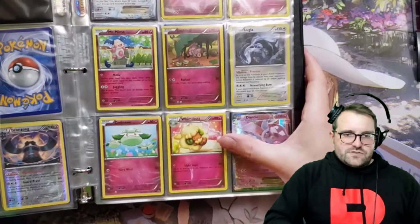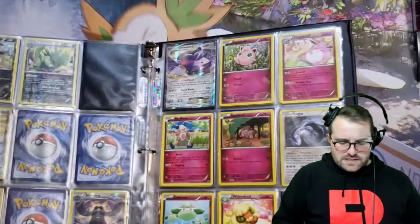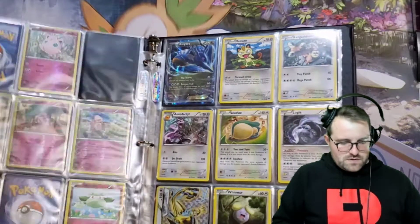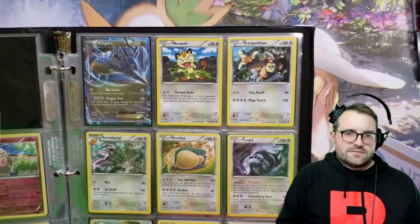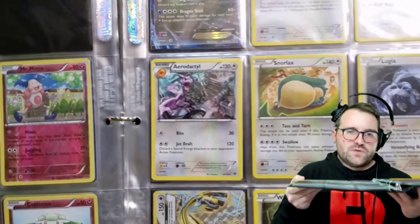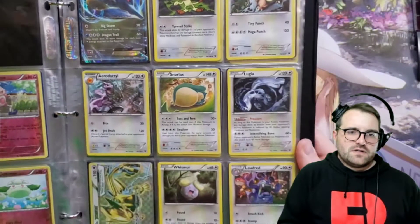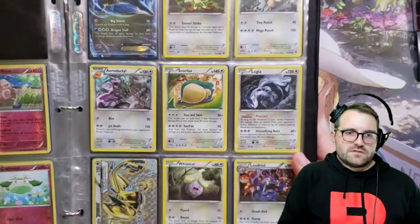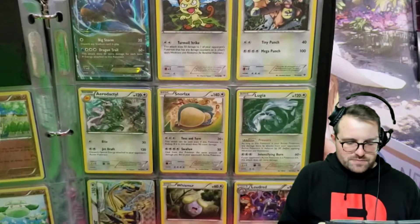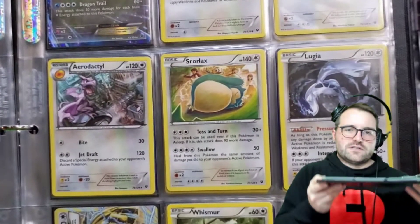Whimsicott down at the bottom, looking extra cute. So maybe that's why I like this set so much — it's got a Whimsicott as well. I don't think it has a Mawile. No Mawile. Kingdra EX, Meowth, Kangaskhan, really cool Aerodactyl there making pterodactyl noises. Snorlax having a nap — Kabutops style. I don't know if it's just a bunch of people stuck on the other side trying to pass. They need a Poke Flute apparently.